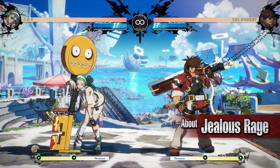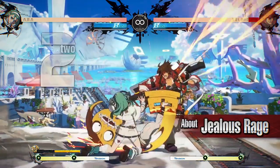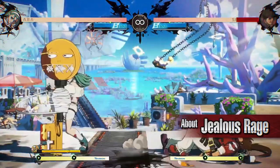You can gain Jealousy Gauge by enduring the opponent's attacks with Frenzy and Astonishment, or when certain moves are blocked or hit the opponent.